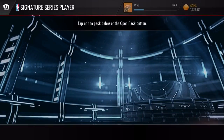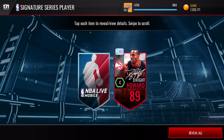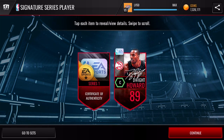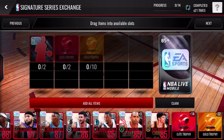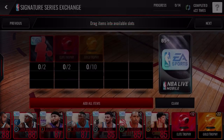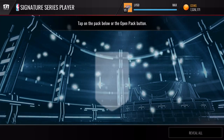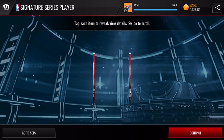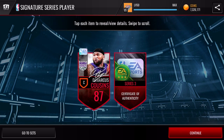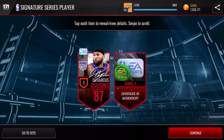Let's go with the next one and see what we can get. If we pull Kevin Durant, man, I would fly off the wall — that would be sick. But we pull another Dwight Howard in a series one collectible. I think I need to stick to revealing all and see what we can get, because going one by one, even though there's only two cards in the pack, I feel like it's the worst look. And we get a series three collectible and a Boogie Cousins. The Cousins is not going for a whole bunch, but the series three collectible is pretty cool — I'll take that.